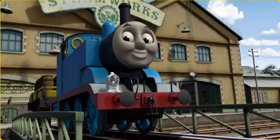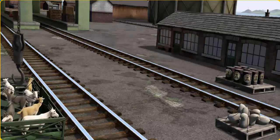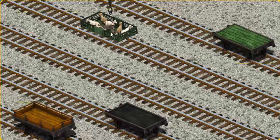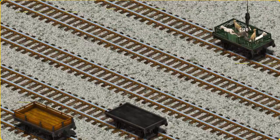Thomas puffed proudly into the steamworks. With your help, he was right on time. Show Cranky where the goats are. There you go. Let's lift and load. Now the cargo must be loaded. Show Cranky where the green flatbed is. You found it!